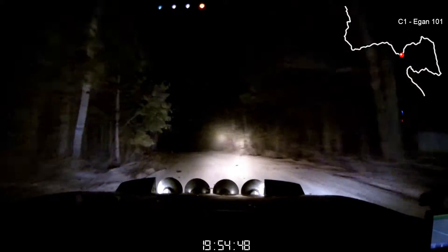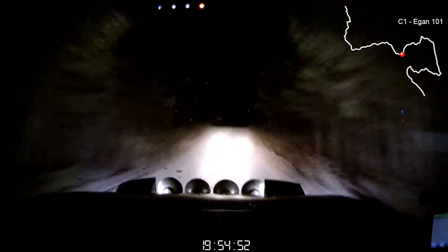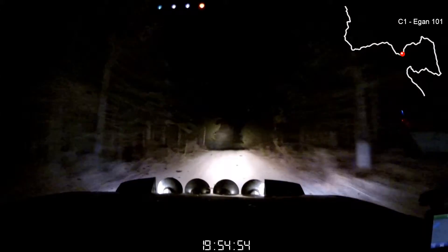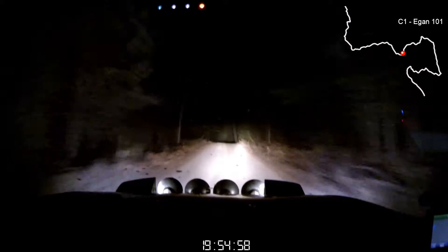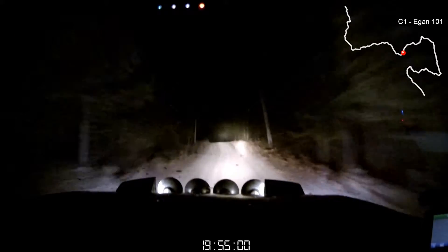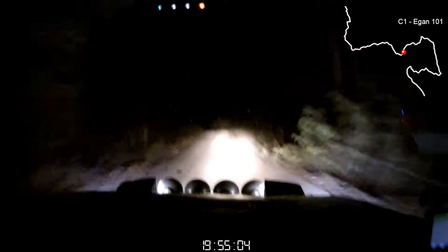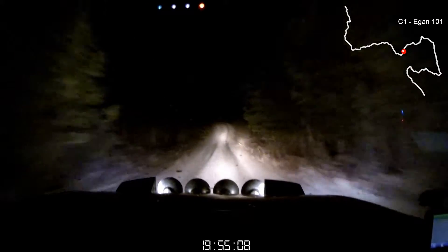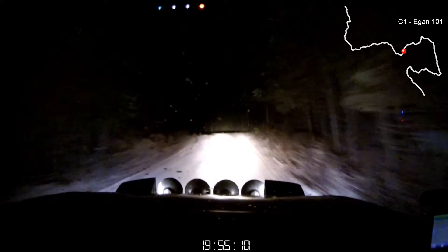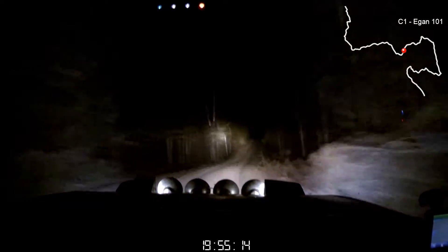Into right 6 plus short. 80. 80 to a crest and left 6 short over small crest. 50. Another small crest. 70. Left 5 over that small crest. 70. Left 5 over crest into right 6 over small crest. 50. Small crest into right 5 plus 60.